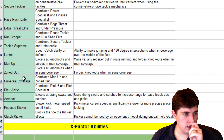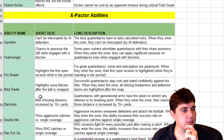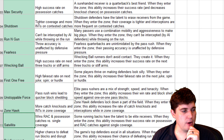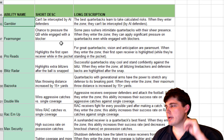Focus Kicker, Clutch Kicker. Acrobat — diving swats and catches. X-Factor abilities — we know most of these, but I don't really care about X-Factors that much. They don't really trigger that much, but let's go through them.